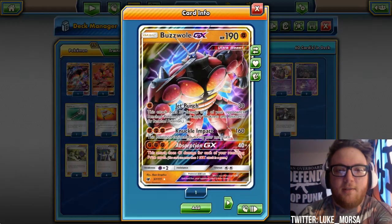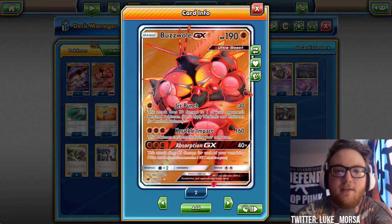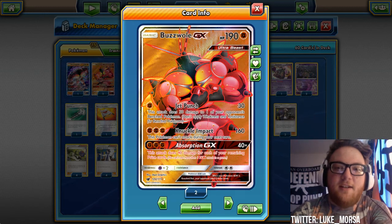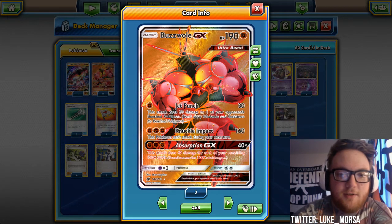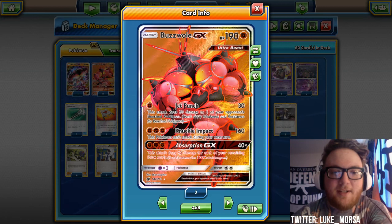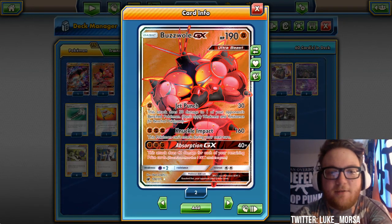We've got three Buzzwole GX — I have two different arts but three copies. This card is a monster: 190 HP, Fighting type, so it gets the benefit of Strong Energy. It's weak to Psychic, so it's weak to Espeon and Garbodor — those are the two big ones. It's also weak to Nihilego, though I don't think many people will attack with that, and weak to the Mew from Fates Collide that copies a basic attack.